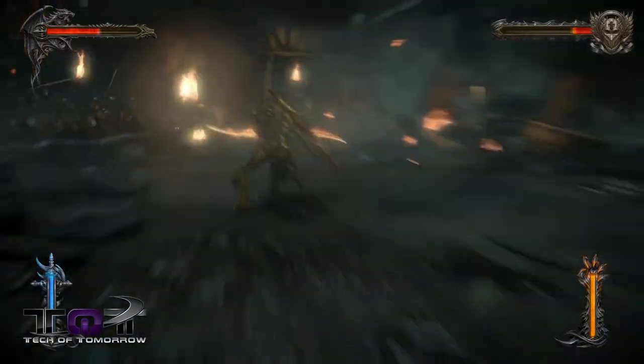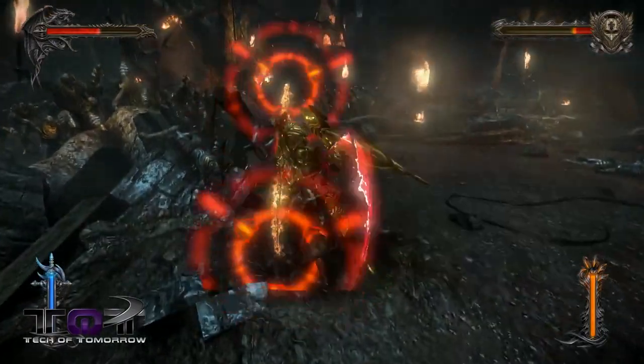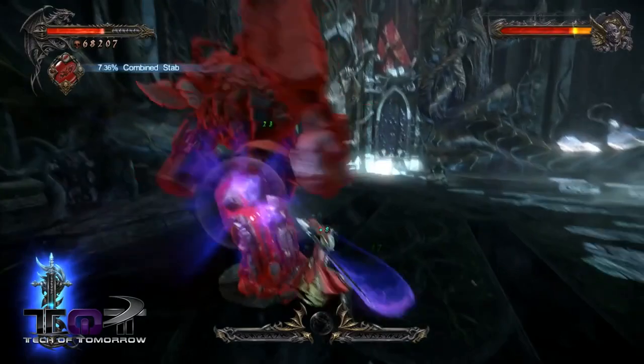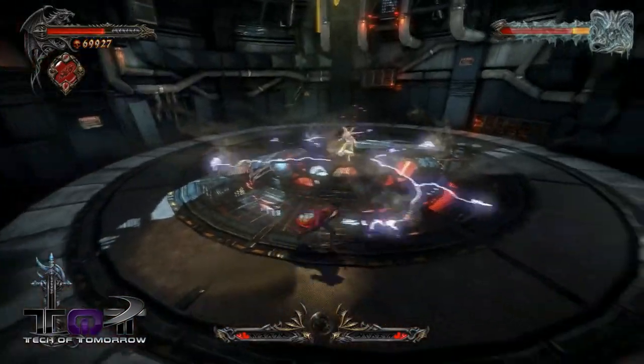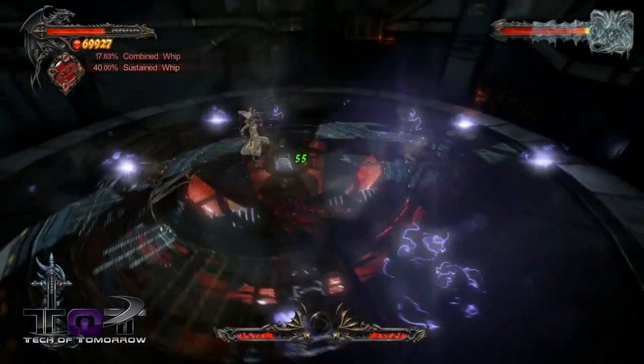Boss fights are for the most part fun and unique, with each one having little rules you need to learn over the course of the fight. One thing I am a little saddened by is that there aren't really any giant fights in this one like there were in the first. Occasionally you'll have to grab a hold of an enemy or climb up their side for a moment, but it's nothing like taking on and climbing the giant golems of the first game. Despite that missing, the boss fights we do have are still enjoyable and are varied and short enough to keep them interesting.